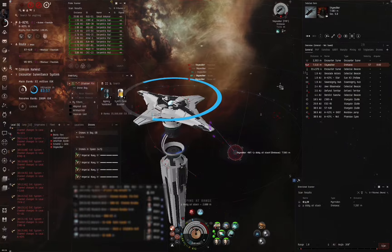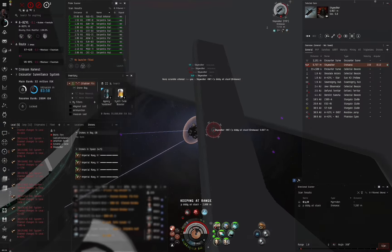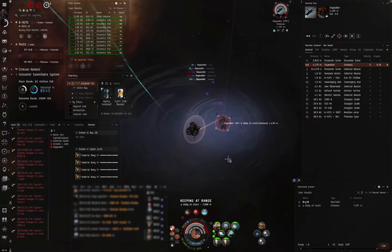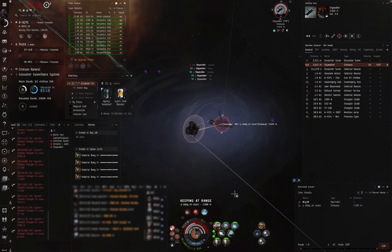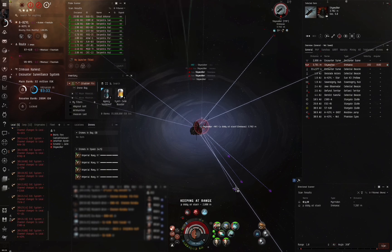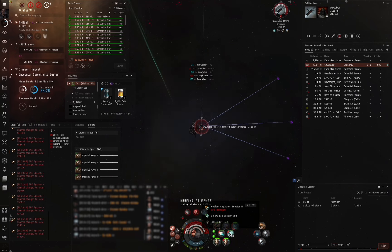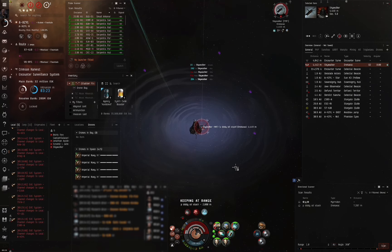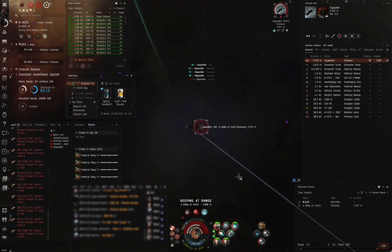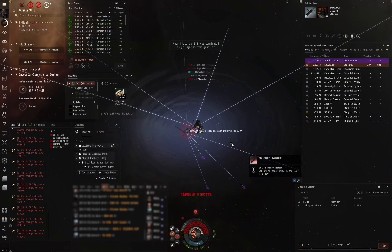Because I bumped, he gets damage and webs on me, so I turn back in to take the fight and hope I can break him. You can see here I'm cycling the reps at separate times, as it is more efficient this way. However, because of the abyssal rolls on the reps and having different cycle times, they end up cycling at the same time. This means I get one big burst of armor which he's able to punch through, and start dealing damage to my hull, and down I go.